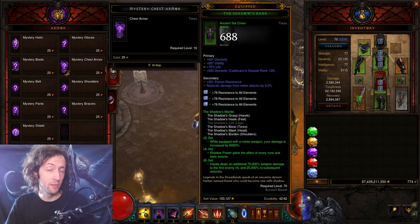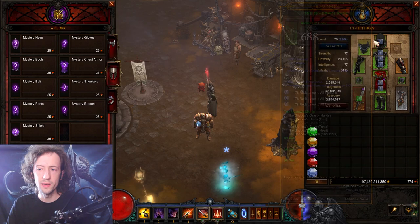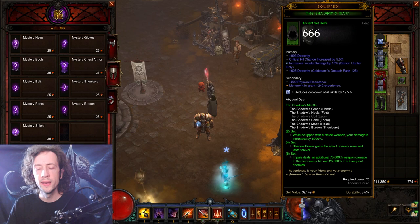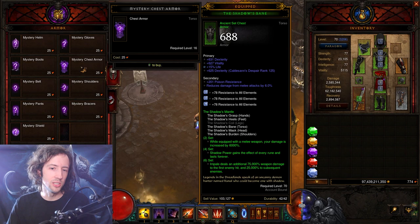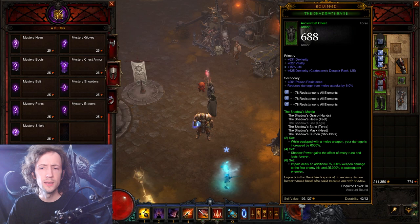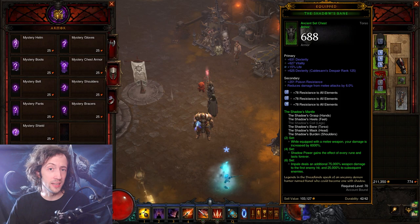Spending blood shards on armor pieces is also a very effective way of getting more ancient legendaries so you can use augments on them for extra power. The augments are the 625 main stats — Caldesann's Despair rank 125 — you get those from the Echoing Nightmares and then put them on ancient items. Armor pieces are cheap for blood shards and generally have very little RNG in their rolls. Chest pieces from sets always come with three sockets, pants always come with two sockets, they always have the main stat — so you generally just have to roll one right stat and ancient, then re-roll whatever is missing on the mystic.